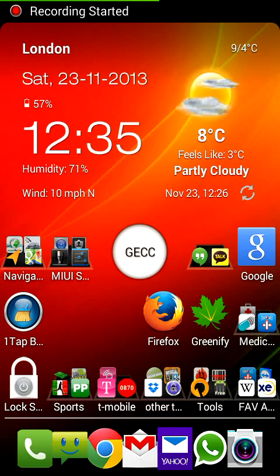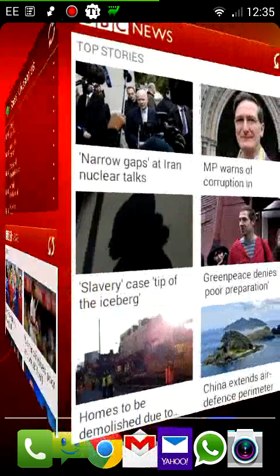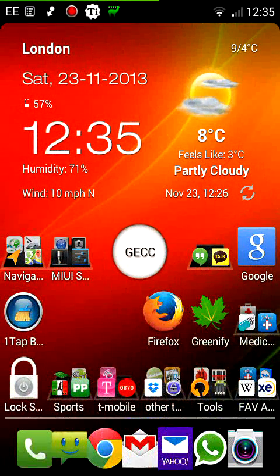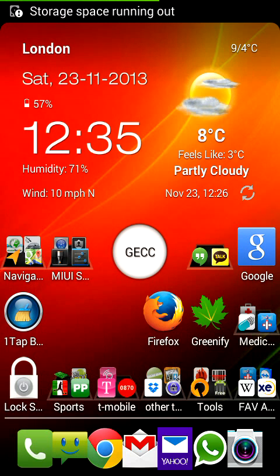Hi everyone, just a quick video on the MyUI ROM with Nova Launcher on top of it. As you can see here, with the traditional setup — if I go into Nova Launcher, obviously this is all my MyUI shortcuts, but if I go into Nova Launcher settings.